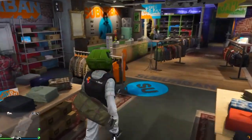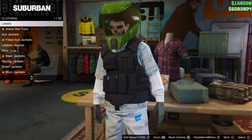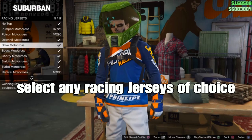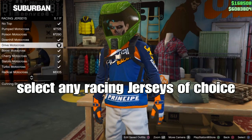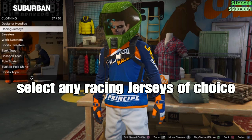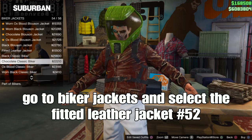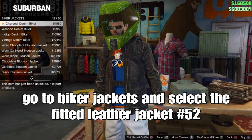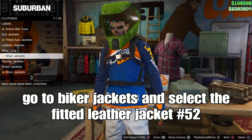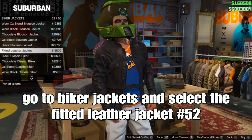From there, head to any clothing store or gun store near your location. From the clothing store, go to tops, then scroll down to racing jerseys. Select any type of racing jersey of your choice to get the visible arms. Then back out and scroll down to biker jackets. From biker jackets, select the fitted leather jacket with number 52. My controller was acting up so sorry about that, but go to biker jackets and select that jacket.